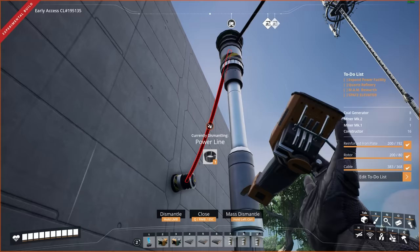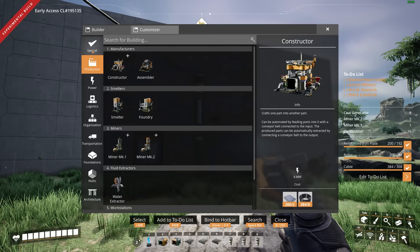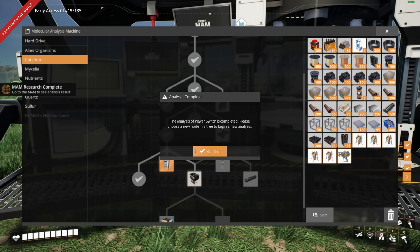We just don't have enough power, so I'm going to have to cut things off for a little while. Actually, we could go to our MAM right now — I have 60-plus AI limiters in the bag — and get research going to get ourselves a power switch. That way, instead of having to cut power like this, we can just flick a switch.